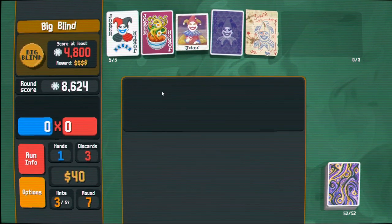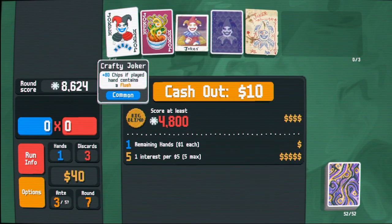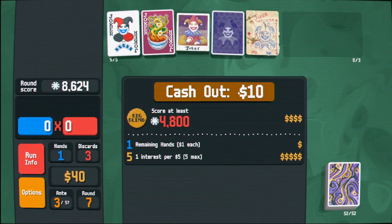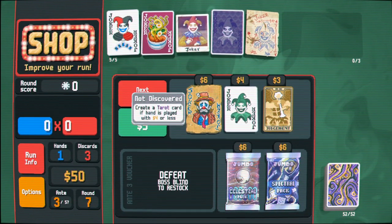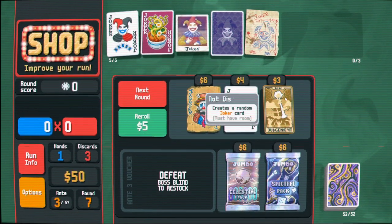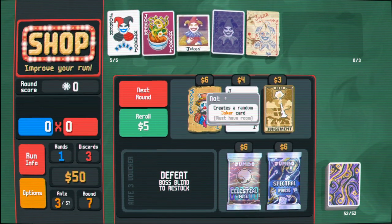All right, well that was good enough. I kind of want something that isn't this. This also isn't that good. I definitely feel a little sussy. I've heard a tarot card - if your hand is plagued with four dollars or less, I don't think I'm gonna have four dollars or less very often. Random joker seems good for three bucks.